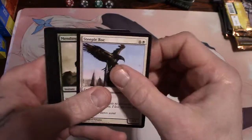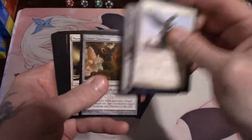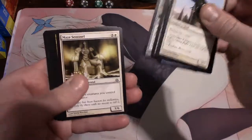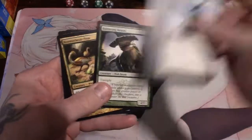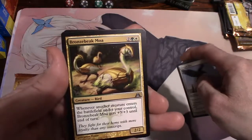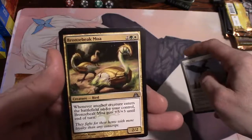Mending Touch, Uncovered Clues, Golgari Clue Stone, Azorius Clue Stone, Gruul Clue Stone, Maze Sentinel - a 3/6 for six with vigilance - Pilfered Plans, Raktios Clue Stone, Battering Krasis. And our uncommons - Bronzeback Moa: whenever another creature enters the battlefield under your control, Bronzeback Moa gets plus three plus three until end of turn. Pretty cool.